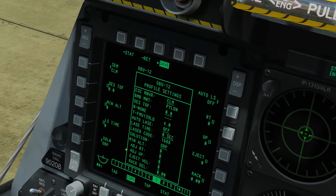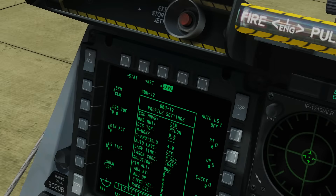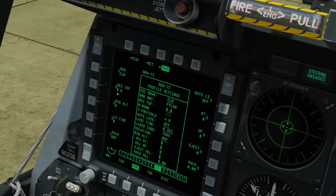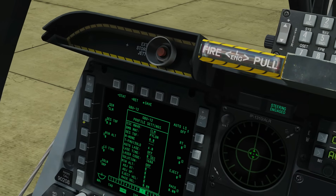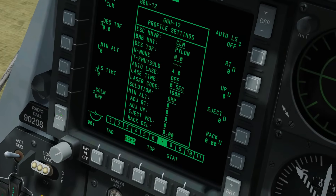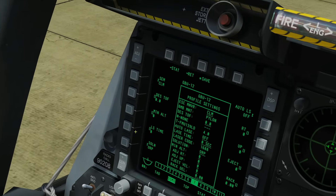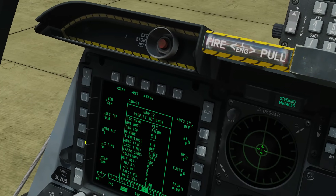There are extra settings within this profile. There's the maneuver you're going to do after your bombing run - you can climb away, turn away, lateral turn, or none. You can set a desired time of fall for the bomb - if you want it to fall for 10 seconds, type in 10, and the HUD guidance symbology will ensure a 10-second fall on release. You can type in a minimum altitude of drop which gives a warning if you try to drop below it. There's also laser time - how many seconds before bomb impact when the laser will turn itself on.